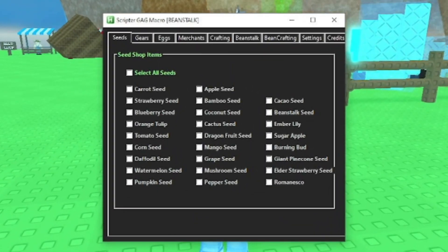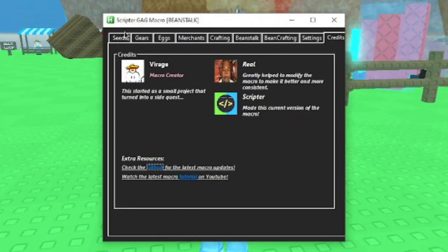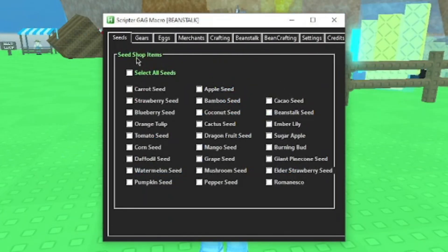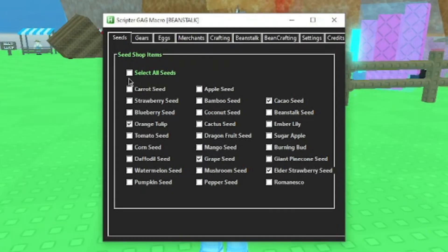Okay, now that we have the macro installed, let's go over how to set it up. You see up at the top here, there are all these tabs, and this is where you can change the settings for everything you want it to buy. So for starting off, we have the seed shop. It has all the seeds with checkboxes so you can select each individual seed that you would like it to buy.